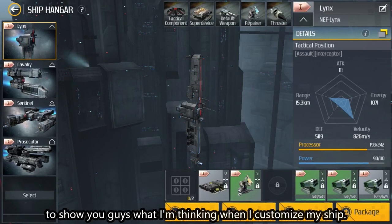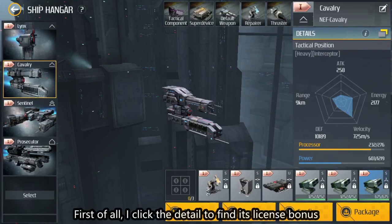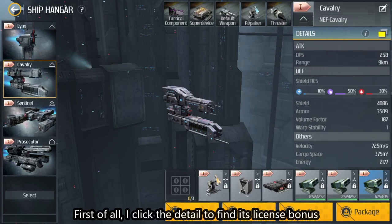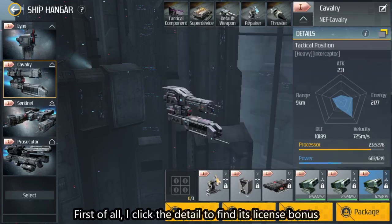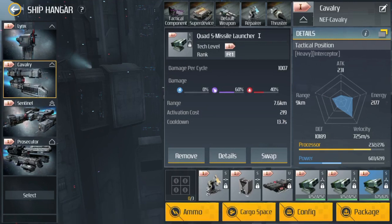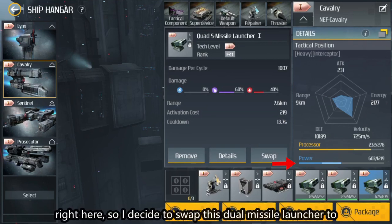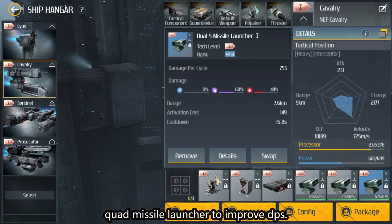Next, I will play a video to show you what I'm thinking when I customize my ship. Here is a Cavalry class ship — it's a destroyer. First, I click the detail to find its license bonus is about missiles, so I choose a missile launcher as my weapon. I equip three weapons, but I find there's a big waste of energy, so I decide to swap a dual missile launcher to a quad missile launcher to improve DPS.